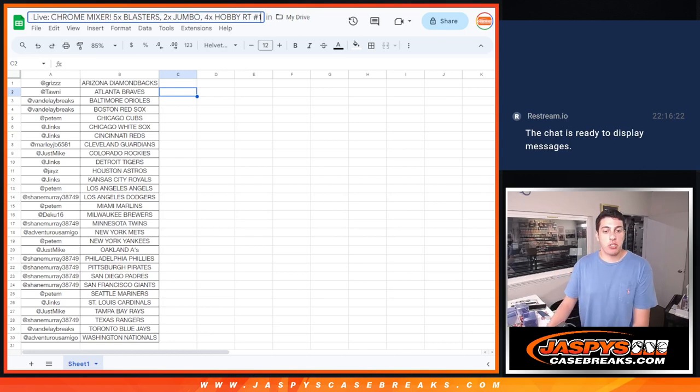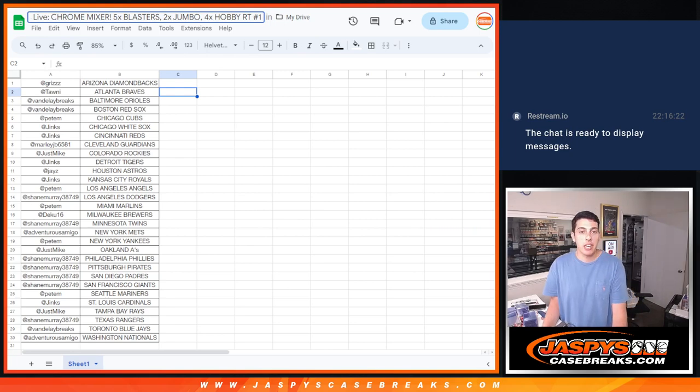What's up guys? Michael here with Jazfez doing a recap for our chrome mixer. It was five blasters, two jumbos, and four hobby boxes. It was a random team number one, done auction style on Fanatics Live.